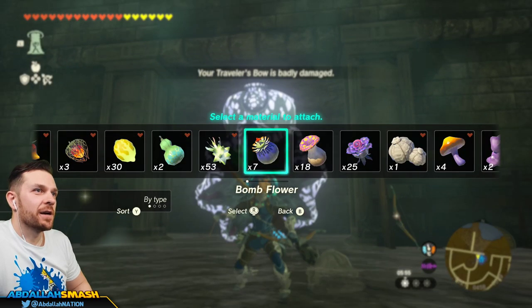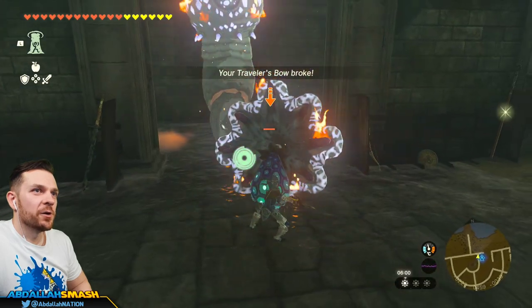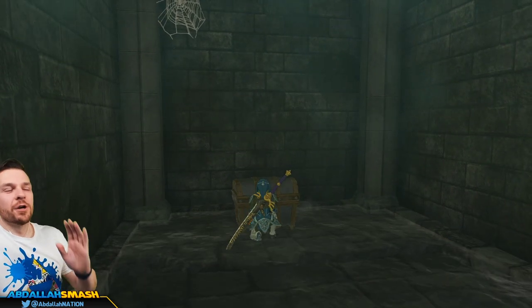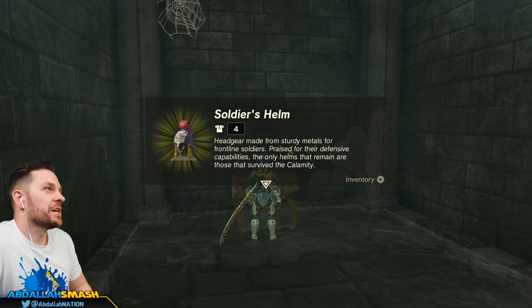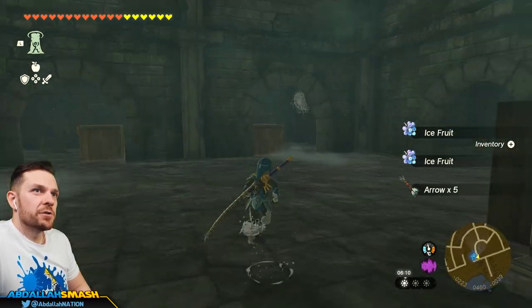There's an ice like-like. I don't like ice like-likes. So what I'm going to do is fire arrow that, and then go with a 69 Lynel Blade — two hits. And right over here is the true treasure chest that we're looking for: the Soldier's Helm. We got the second piece of the set!